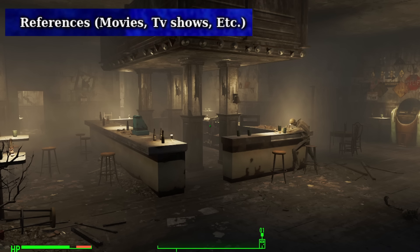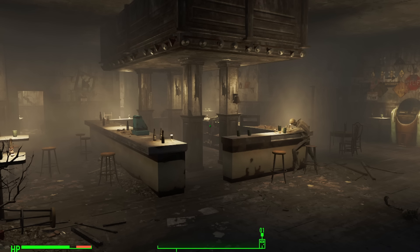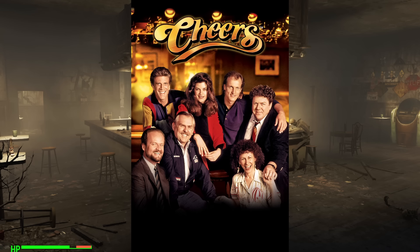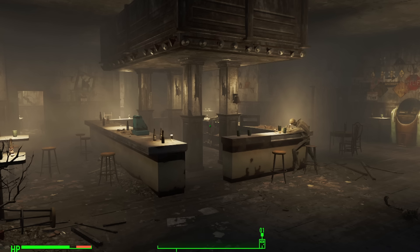References refers to the minor references found all over the world of Fallout, not just in Fallout 4, that reference TV shows, movies, songs, and more. In Fallout 4, a bar can be found with skeletons that represent the show Cheers, which also takes place in Boston. The whole Dunwich and Krazakara mythos being references to Lovecraft, among many other things. Fallout is full of them, and it's part of what makes Fallout Fallout. I could literally talk for hours about all of them — there's literally hundreds, I think.